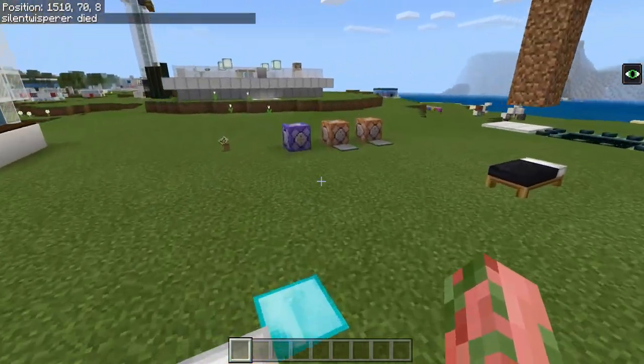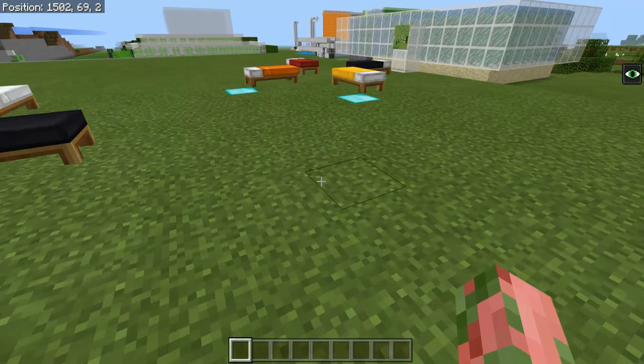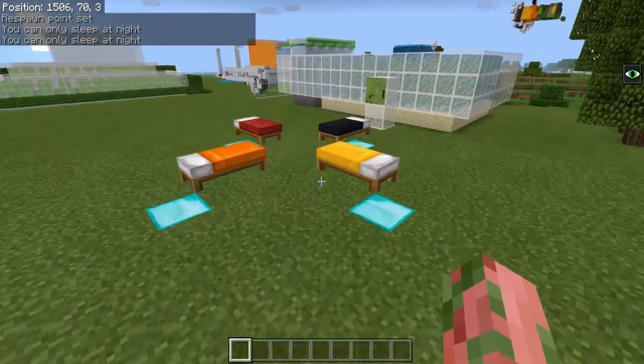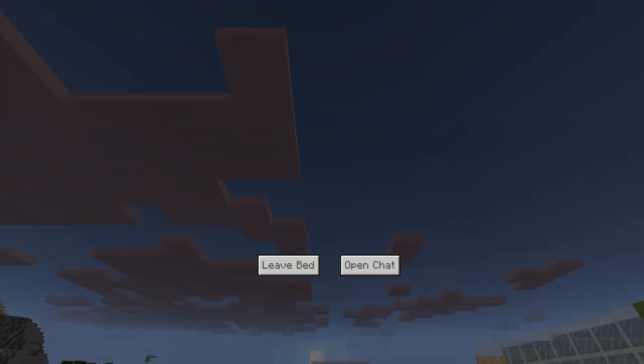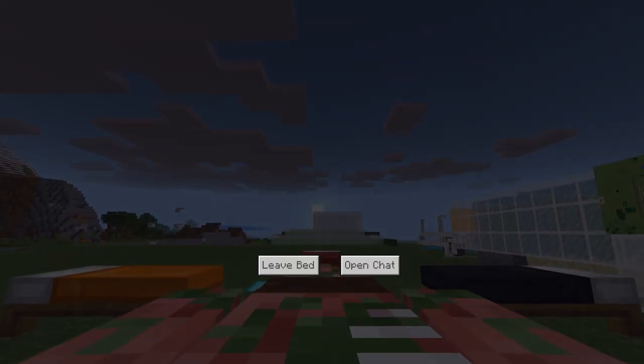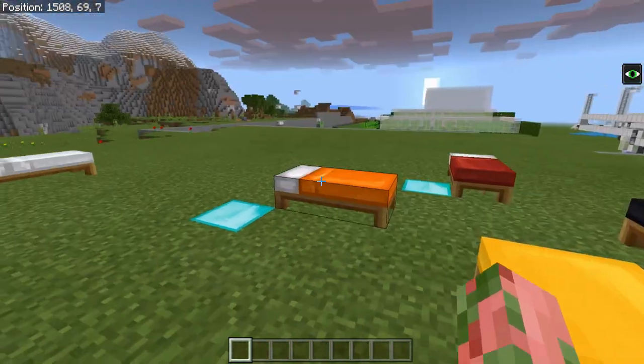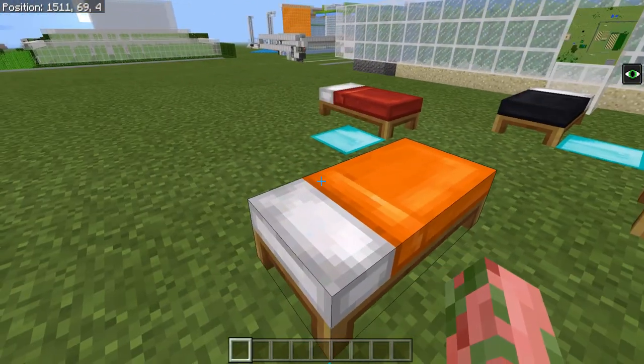However, when you go ahead and sleep through the night again, it is going to set your spawn back to the northwest corner. Now that it's night, we can sleep on this one again and you can see that we will get kicked back to the northwest corner. So that's an interesting little mechanic — maybe that's a bug, I'm not entirely sure.